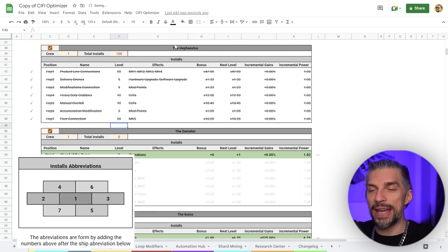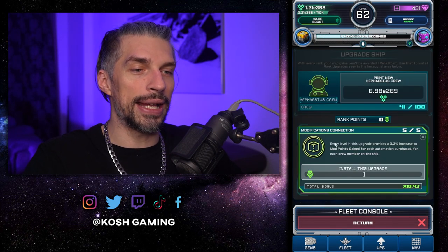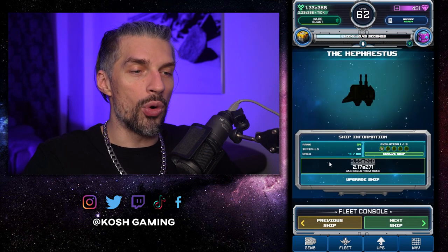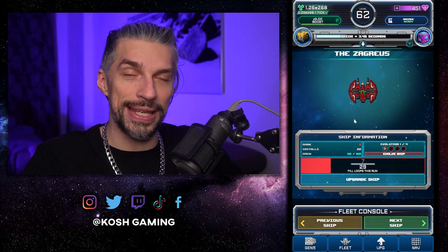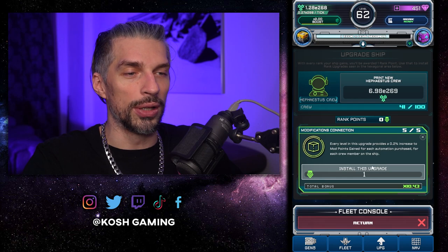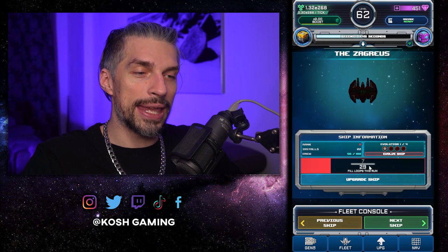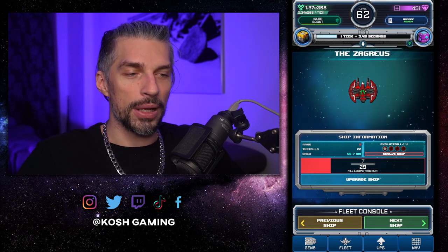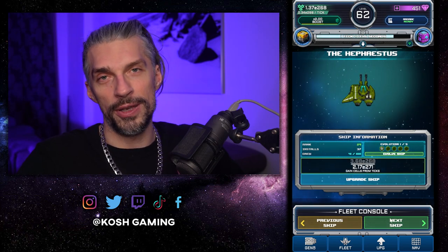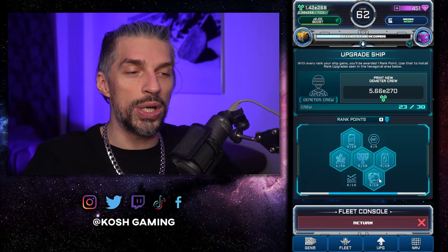My key tip for Hefestus: it's essential to get the modification connection here way before you buy Zaggers. Before buying Zaggers, buy Hefestus when you're able to and max out the mod connection to get more mod points with as high a crew as possible. Only then get Zaggers, so you'll get more mod points on each tick when you unlock the loop reset and on-loop fill.